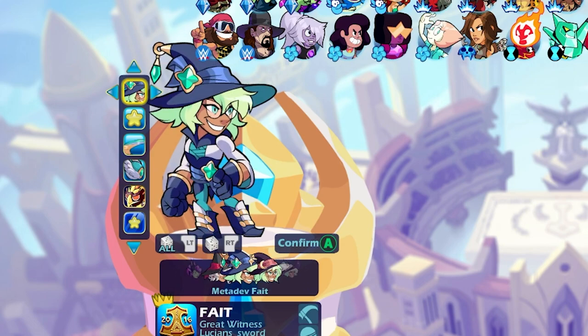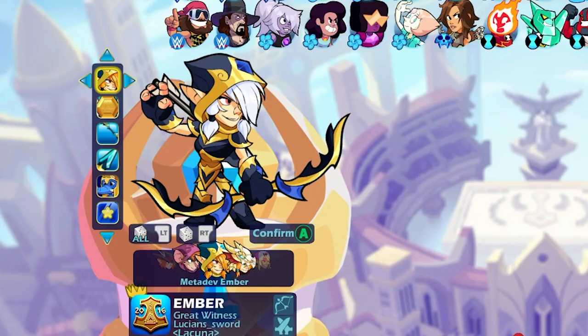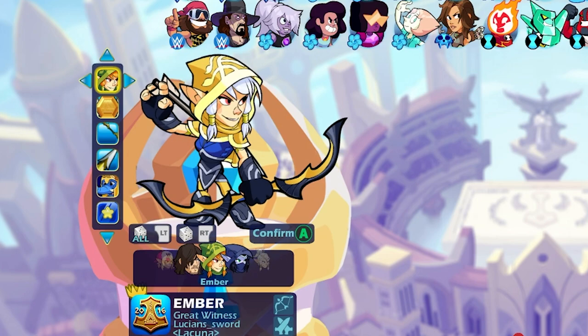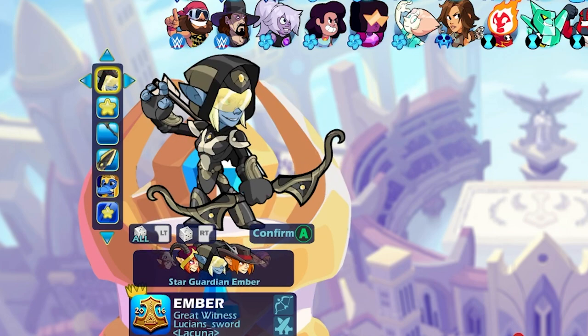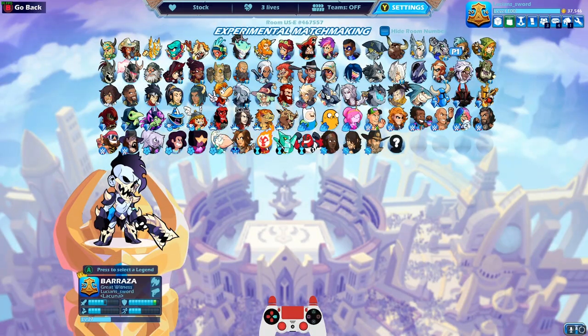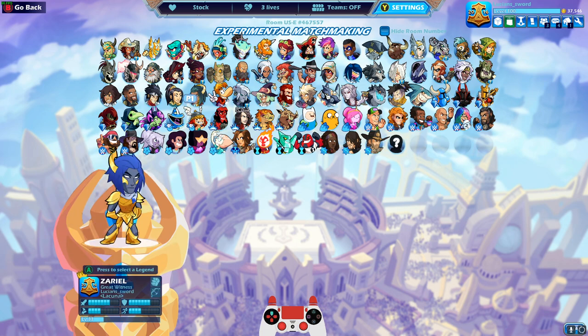In past MetaDevs it was a little more noticeable. Here's MetaDev Ember — base Ember looks like this, and MetaDev Ember looks like this. That's a huge difference. Same with Orion — here's MetaDev Orion. You guys get the point. To me it just wasn't that big of a difference with Fate.